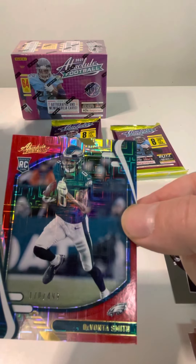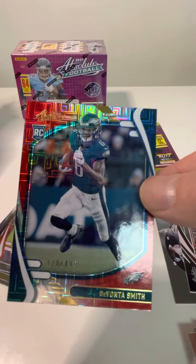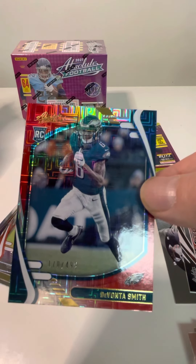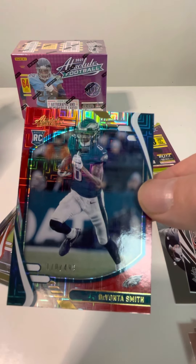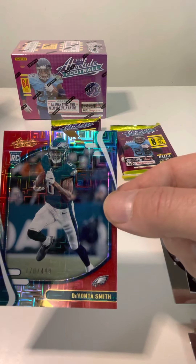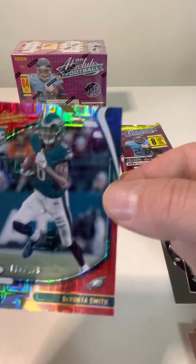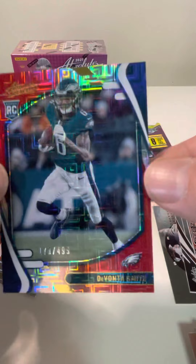That's awesome. I think this is the diamond green wave — there's red square, orange mosaic, blue diamond green. I think that's what this one is. But that is a beautiful card. Look how shiny that is — that's a hit right there. Very happy about that. I'm going to get that sleeved up and top loaded.